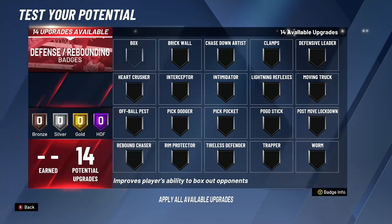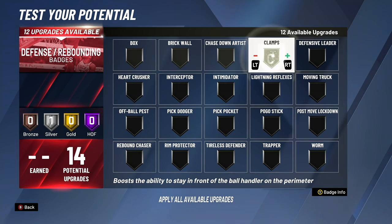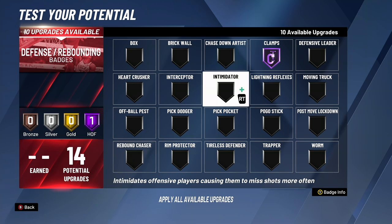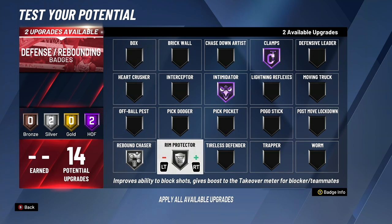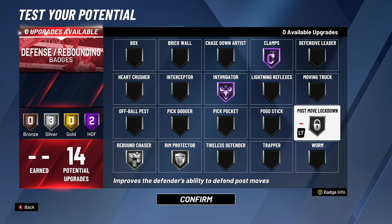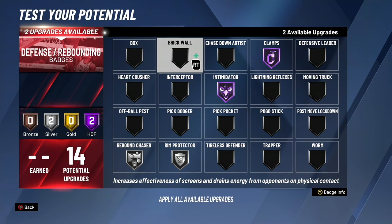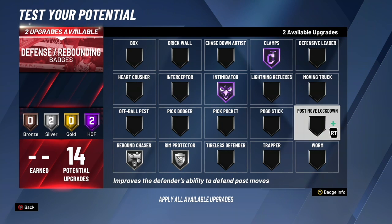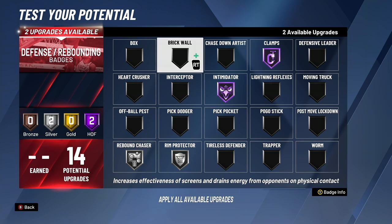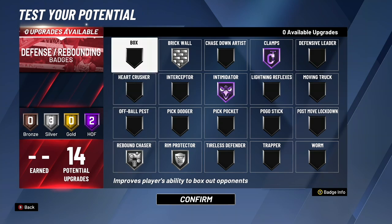Now, let's get into the final badge category — defensive badges. You're going to want clamps and intimidator, two badges you always need because they help a lot. Well, clamps doesn't help that much anymore. Rebound chaser on, and I put rim protector on. These are badges centers should always use. I think I'm going to put on pogo stick, or you can swap pogo stick for post-move lockdown. Brick wall — I would probably choose brick wall now that I think of it. Other options include moving truck, defensive leader, and pogo stick — I'm going to set it up like this.